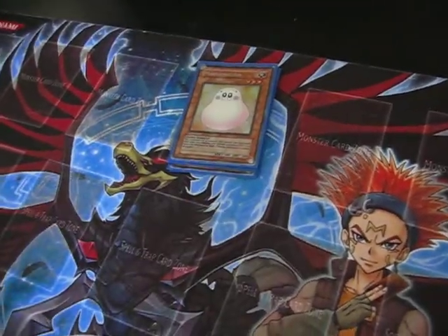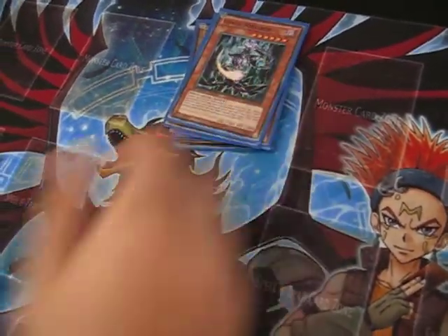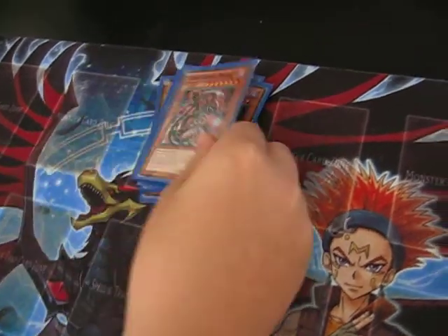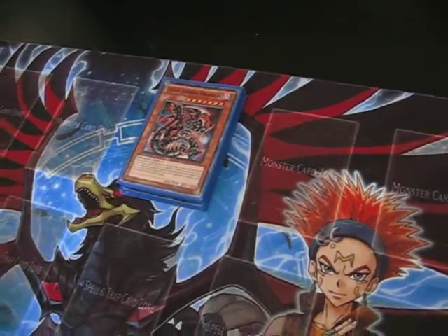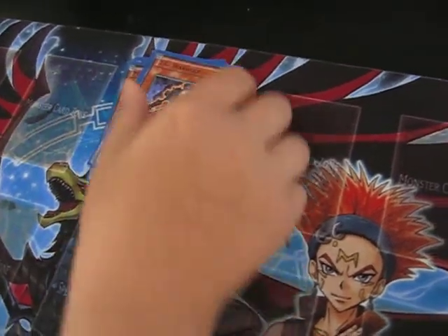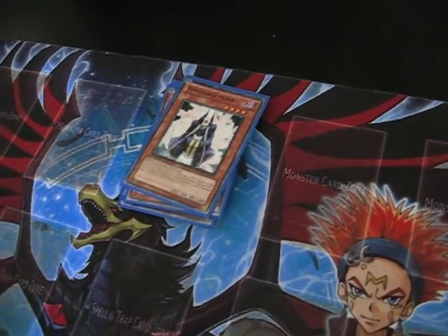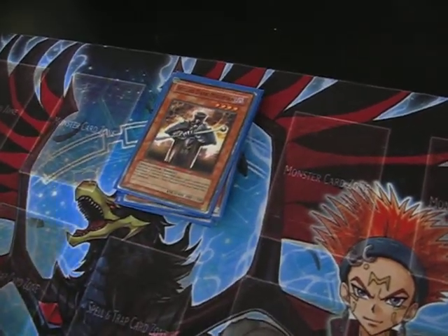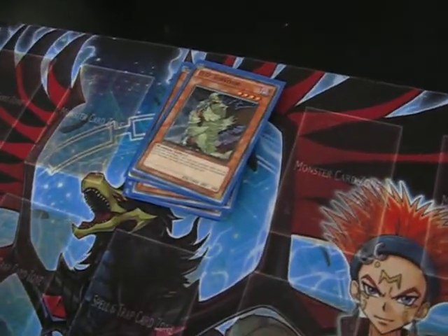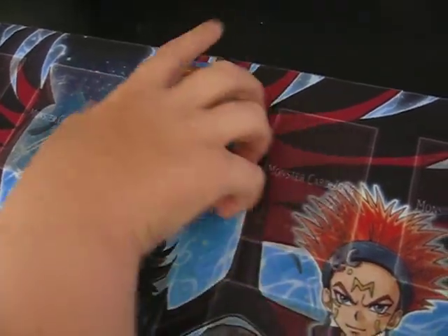Now for the Darks: one Caius, three Chaos Sorcerers, one Dark Armed Dragon, two Mystic Tomatoes, one TJ Werewolf, one Summer Monk, one Skilled Dark Magician, one DD Survivor, one Gale, and one Dark Crusader. Yeah, that's it for monsters.